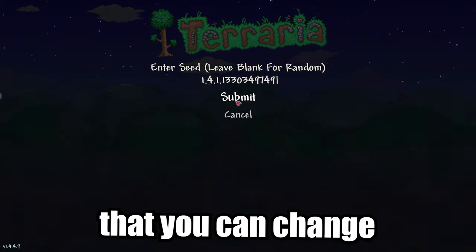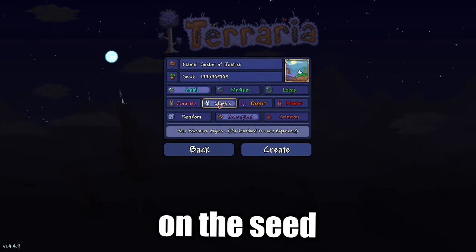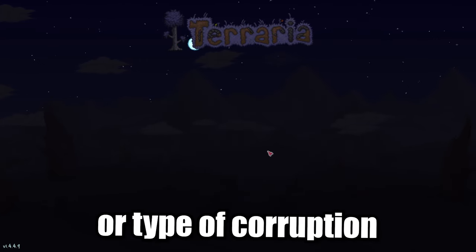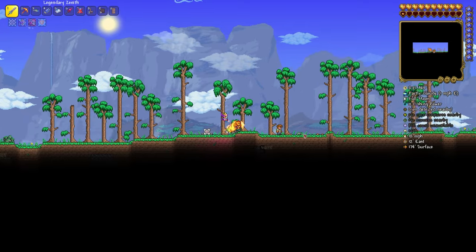Reminder that you can change the difficulty of the world as it has no effect on the seed. But you cannot change the size of the world or type of corruption, because it will destroy your seed. Now join the world.